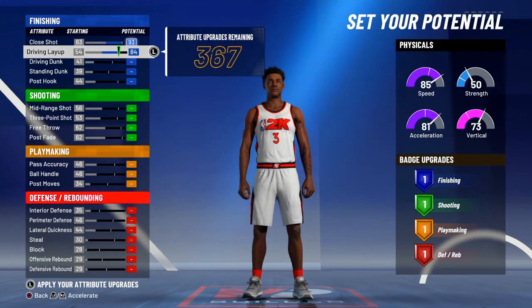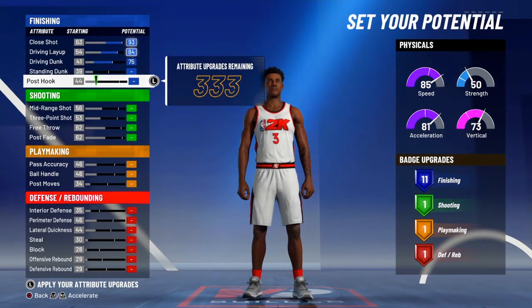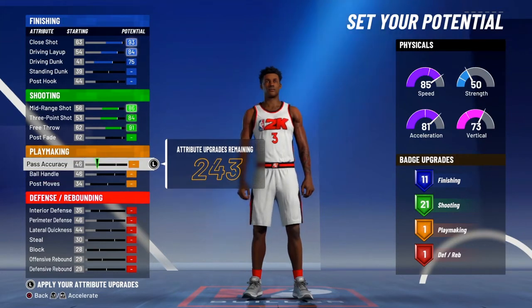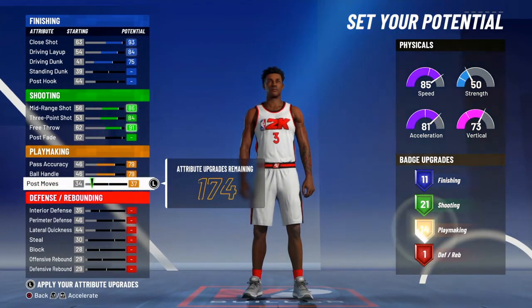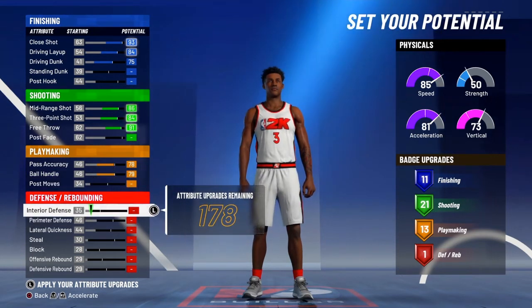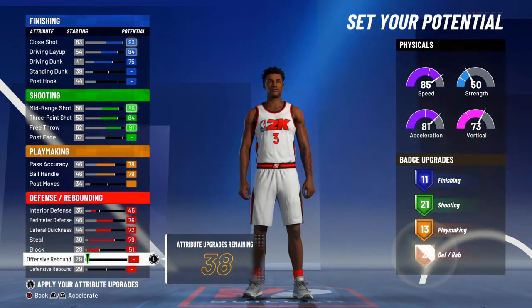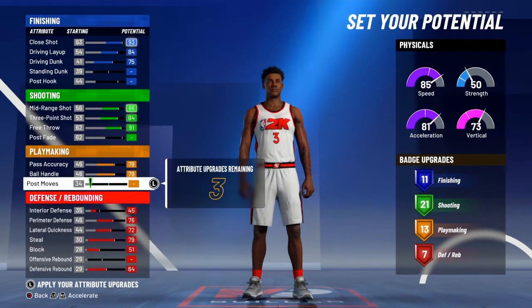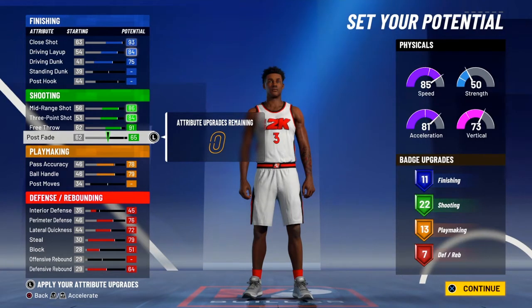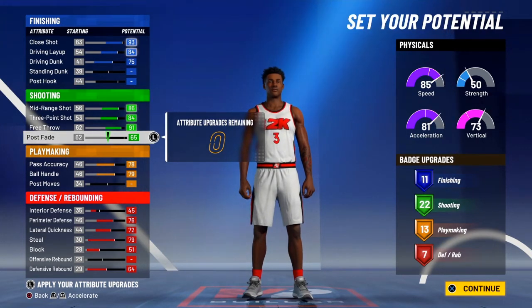For the attributes, we're going to max out close shot, driving layup, and driving dunk, so we end up with 11 finishing badges. For shooting, max out mid-range, three pointer, and free throw. For playmaking, max out pass accuracy and ball handle — you can bring pass accuracy down once to save a few points. For defense, put interior defense up to 45, then max perimeter defense, lateral quickness, steal, block, and defensive rebound. For the final badge points, put the rest on post fade to end up with 22 shooting badges — 11 finishing, 22 shooting, 13 playmaking, and 7 defensive. Pretty solid build.